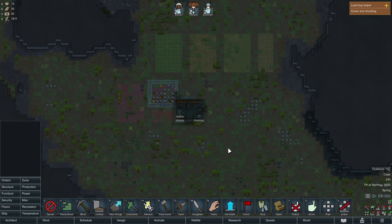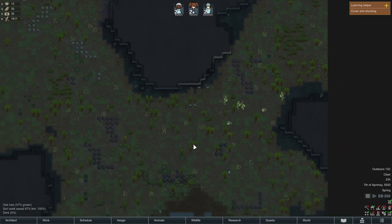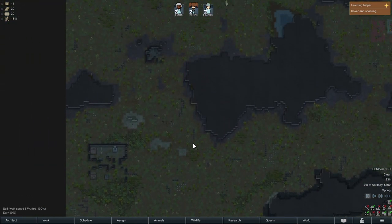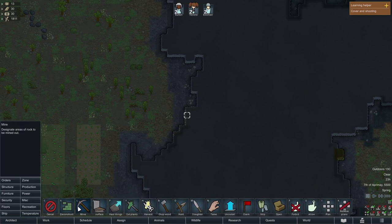We are also going to check the map for any other resources that the game has marked. We're just going to look around the map and make sure we haven't missed anything, because it's very easy done. Once that's done, we are also going to mine some steel, which is another important resource early on. We're going to click the mine button and just highlight the areas — as we mine in, we'll be able to see more of the steel inside.